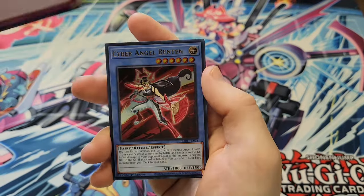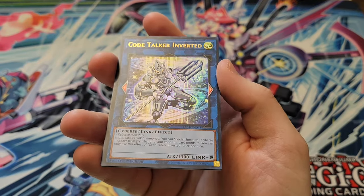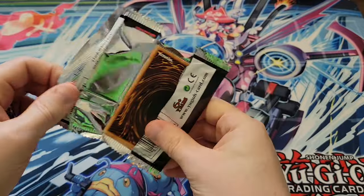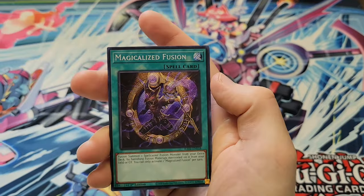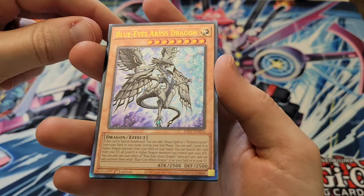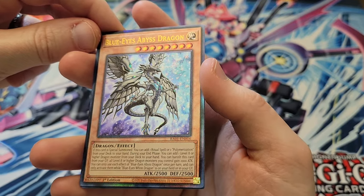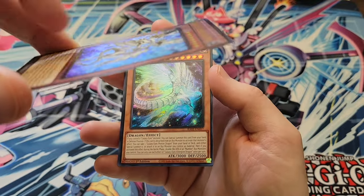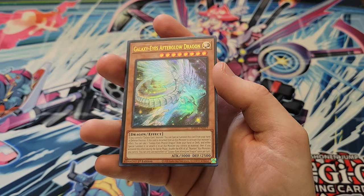Summon Limit just a Secret Rare. Cyber Angel Benten Ultra only. Cold Talker Inverted Ultra only. Vision HERO Faris Super. And the yeet — Compulsory Evacuation Device is a Super. Magicalized Fusion is a Secret only. Blue-Eyes Abyss Dragon — is this a Platinum Ultimate Rare? No texture on the box, just foiling. The artwork feels slightly raised on these Ultimates — Galaxy Eyes Afterglow Dragon — on the Ultimates I think the artwork is raised slightly. I don't know if that's a criteria but looking at it from the side.